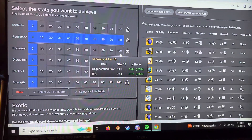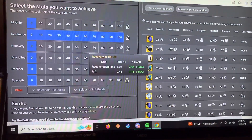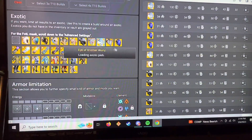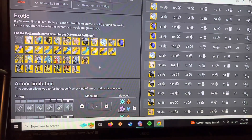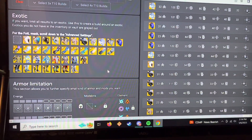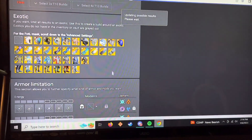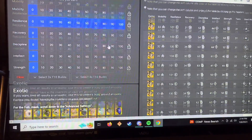Let's say I also want Recovery. Right now it's showing I can't. Before I go further into the stats, you can also pick all your exotics and see if you have an exotic you want to build around. Let's go with Dawn. There are all my Dawn builds with 100 Resilience.